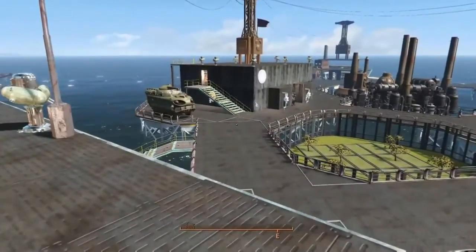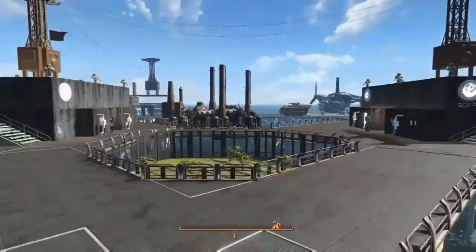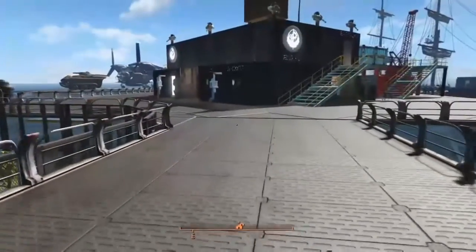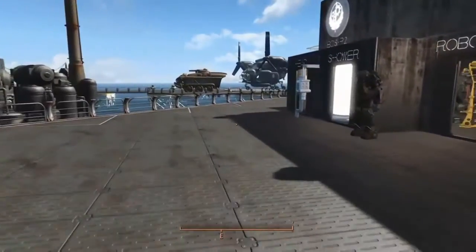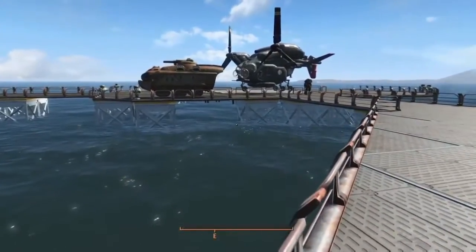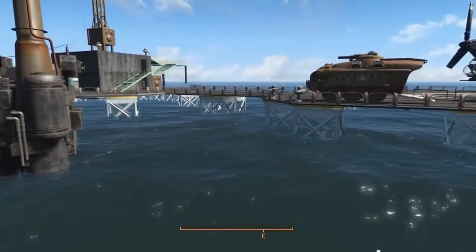I did want to mention that the Brotherhood of Steel walls, floors, and roofs all came from the Settlement Objects Expansion Pack — an excellent mod with tons of building materials, furniture, and decorations. I also used the vault section for the supports, which go down a couple levels. I couldn't go all the way down because it's extremely deep here and this build was already huge.